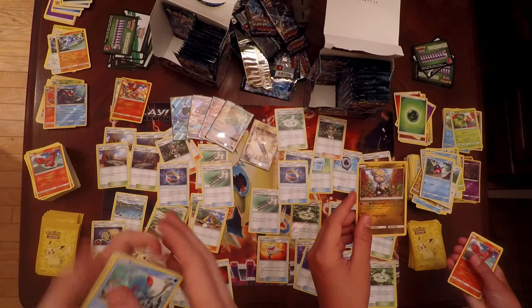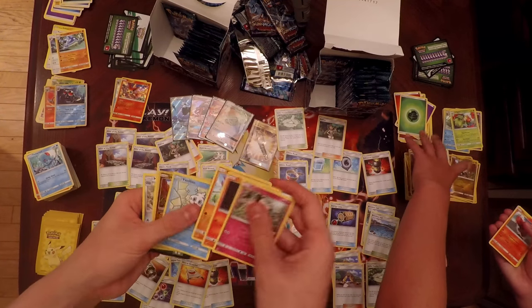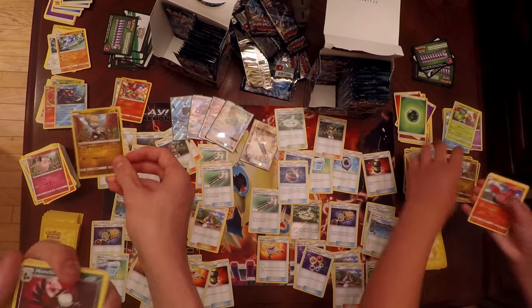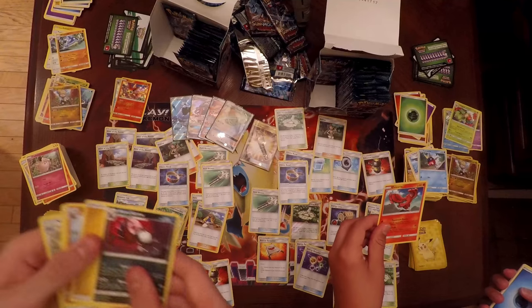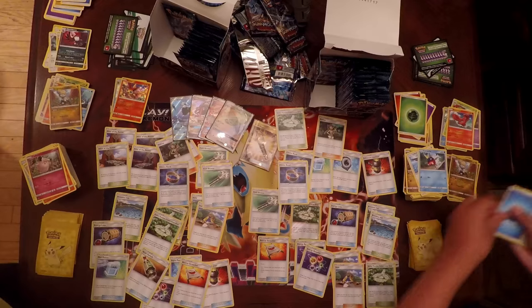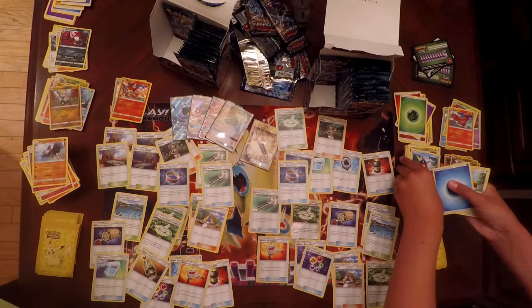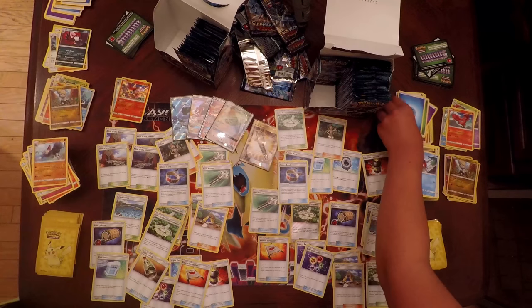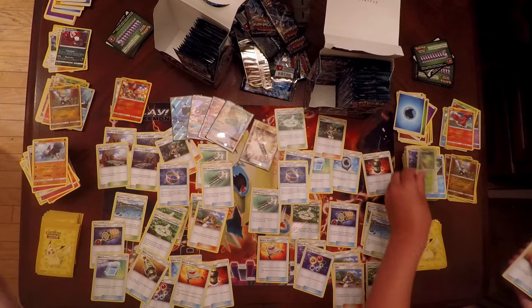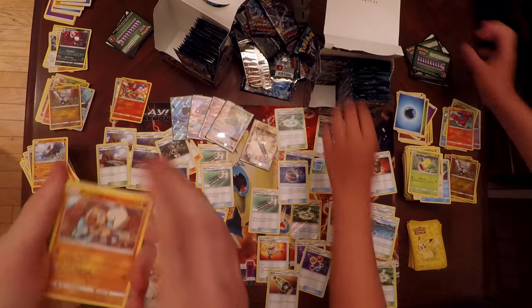I have a Reverse Holo Jangmo-o, a Tentacool, Fairy energy, Reverse Holo Jangmo-o again, and a Houndour as my Rare — pretty bad. My Rare is an Oricorio — the same one I got last time. Water Energy, Watchog, Weepingbell, and a Multi-Switch as my Trainer.